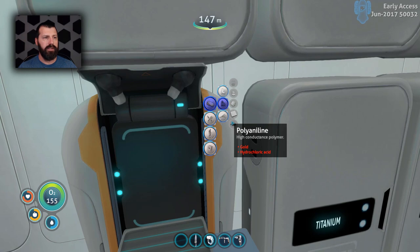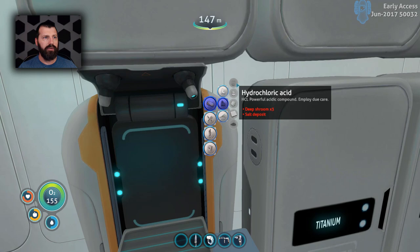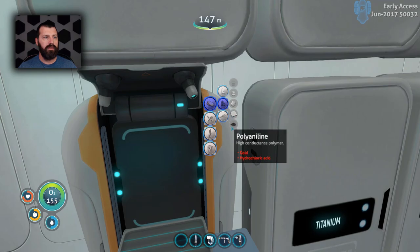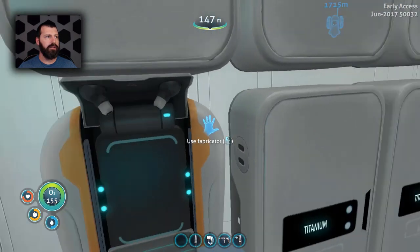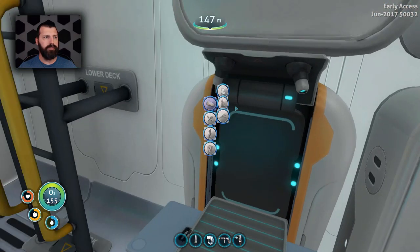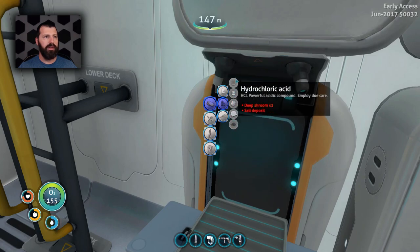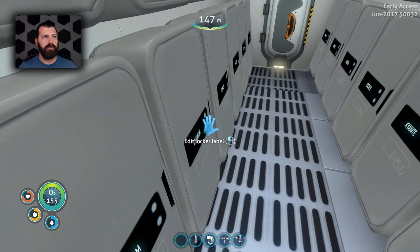Yeah, polyaniline. So it needs hydrochloric acid and gold. You can make hydrochloric acid there with deep shrooms — we've got some of those — and salt. Yeah, okay, we can totally make that. Sweet. How many hydrochlorics do we need? We need one hydrochloric acid and one gold. We need three deep shrooms and a salt deposit. Oh, that's easy.